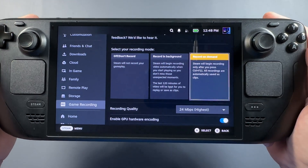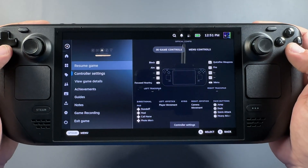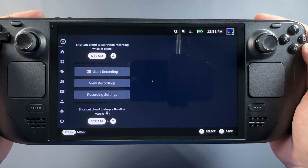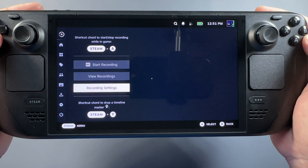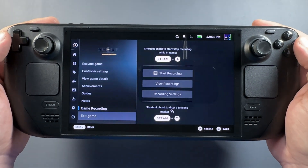That's pretty intuitive and easy to set up for game recording on the deck. Now also when you're in-game, there's a new Game Recording tab with some quick information showing you the shortcuts. You can also manually start recording here, view recordings, and access recording settings — so easily accessible while in-game as well.